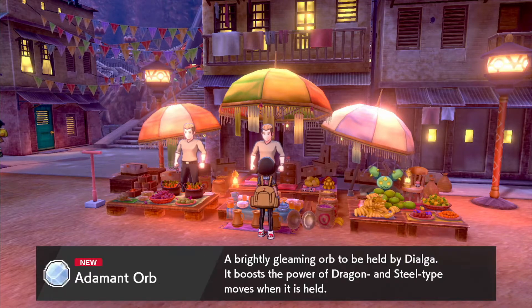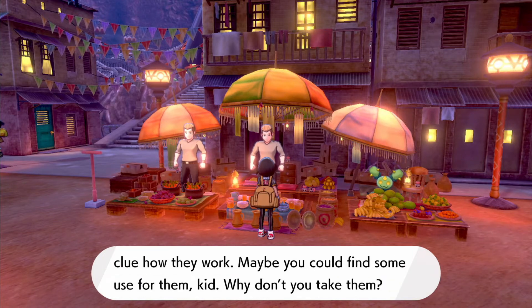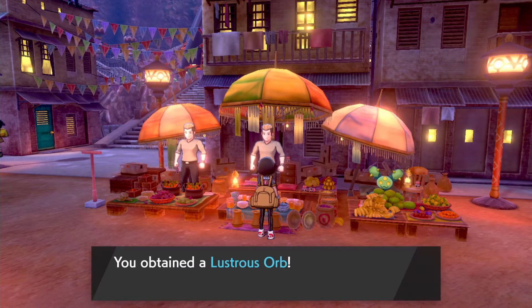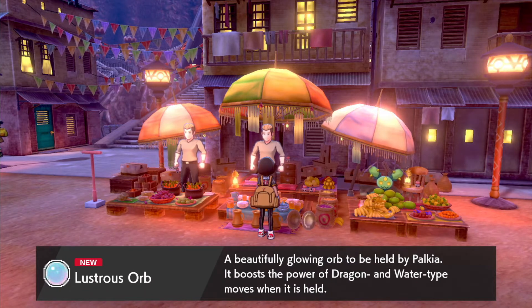The Adamant Orb is held by Dialga and boosts the power of Dragon and Steel-type moves, which is very good for Dialga. Palkia gets the Lustrous Orb, its counterpart, which boosts the power of Water and Dragon-type moves when held by Palkia.